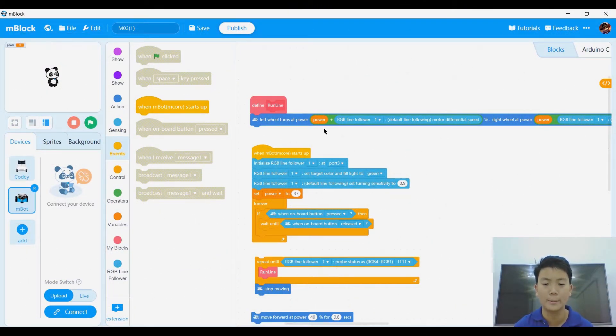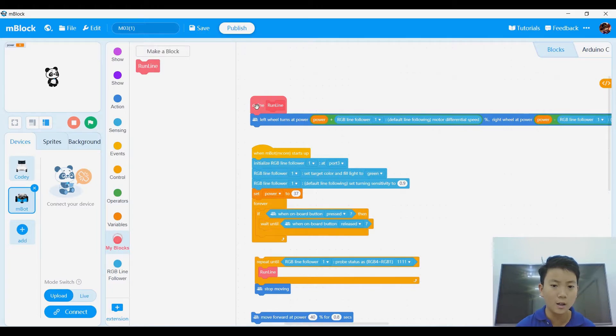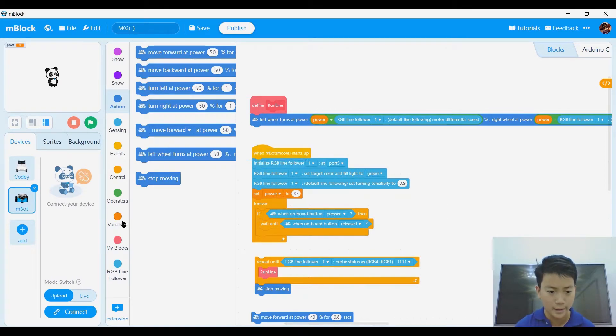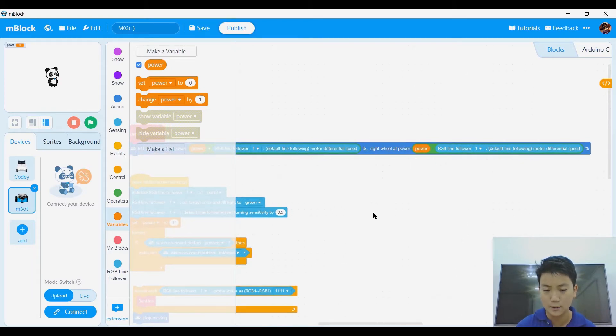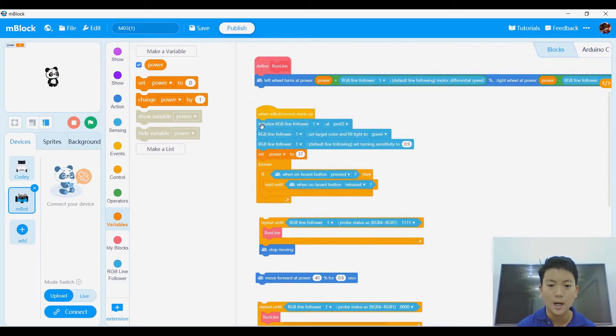Okay guys, now we're at my code for M01. First of all, we need to switch to upload mode, and then we're going to add the RGB line follower in the extensions. After that, you'll make a block called RunLine, and after you make it, you're going to identify what RunLine is. We're going to drag left wheel turn at power — which is a variable — plus motor differential speed, and then right wheel move at power minus motor differential speed. That minus and that plus is very crucial. Also after that, we're going to say: when MBot mCore starts up, initialize RGB line follower at port 3, and then RGB line follower, set target color and fill light to green — but you can choose red, green, or blue. I just chose green.